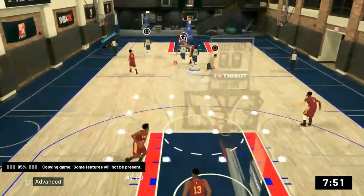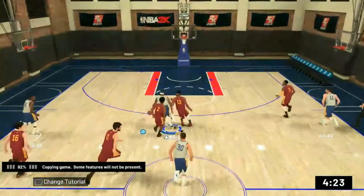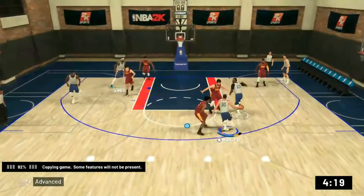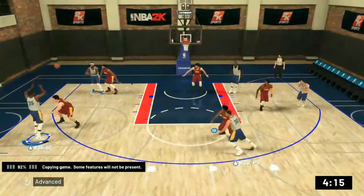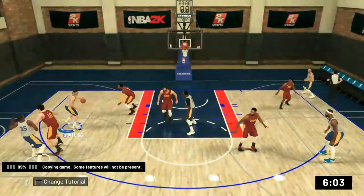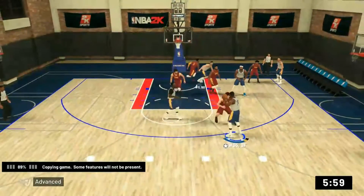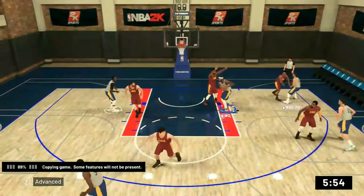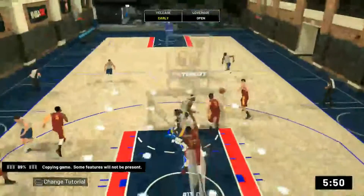The shot meter also goes up on post hooks, which is fantastic. I like to work in the post a lot with or without a big man, so having the shot meter on post hooks and post shots makes it a whole lot easier. Inside 2K18 there wasn't a shot meter on post hooks and post fades — actually I think there was on post fades but not post hooks — and they were just so hard to time and underpowered.